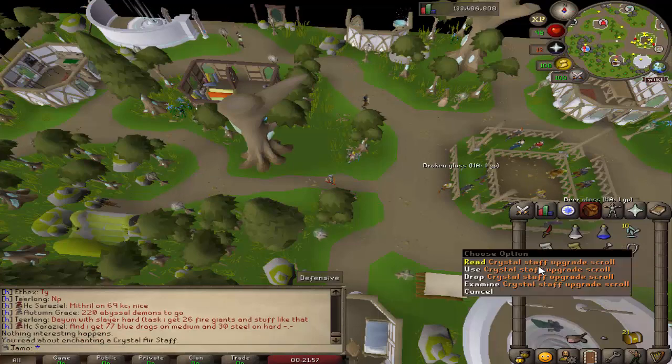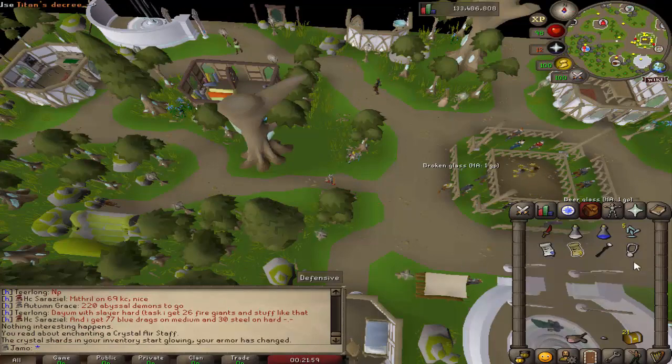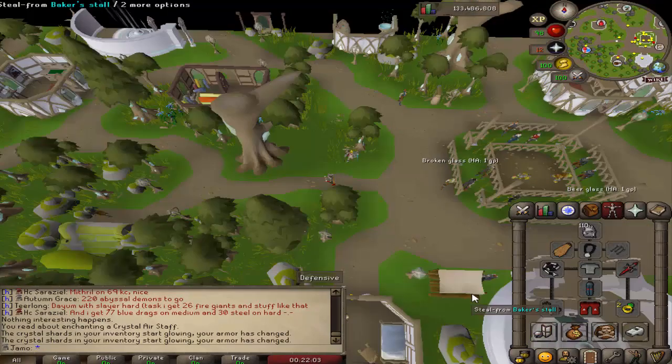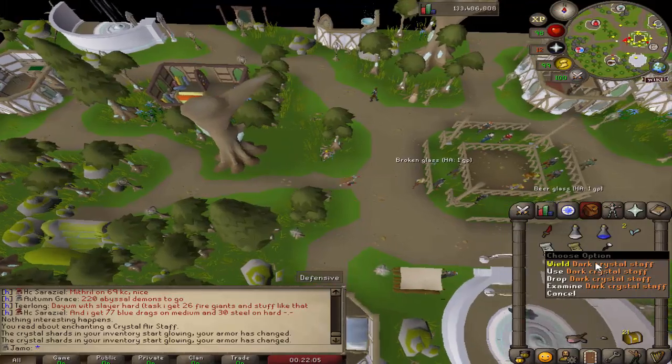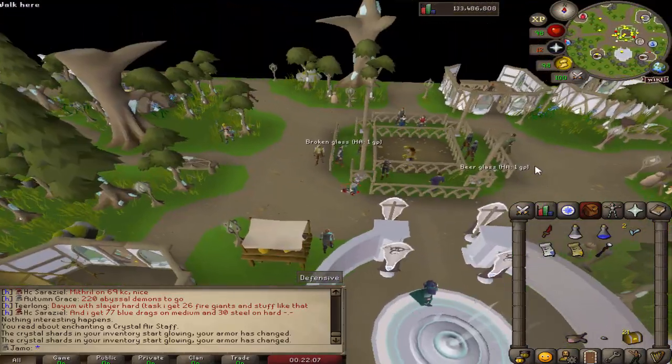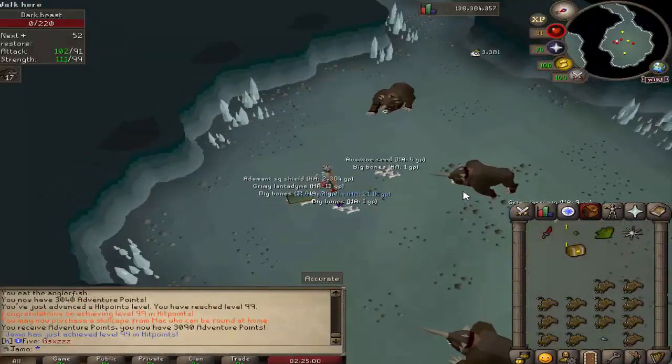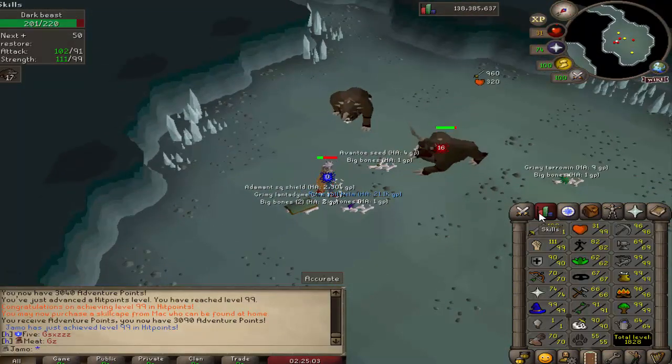We'll upgrade our staff. And then we're going to upgrade our amulet — nice, this amulet actually has some pretty nice upgrades for us. Staff probably isn't going to be useful for a while, but figured we'd get it out of the way. We only have one item left to upgrade and that is the crossbow.